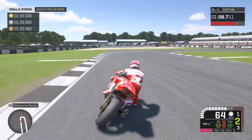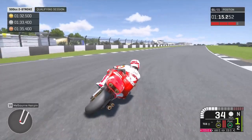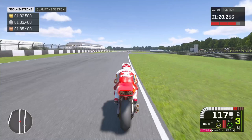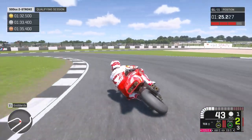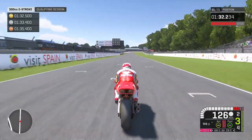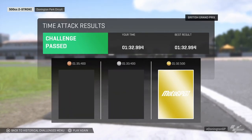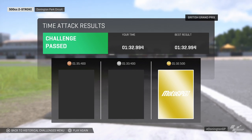Let's see if we can just negotiate this corner - that wasn't too bad. Sped up a bit there, thought I was going to get kicked off. This bike handles so well - I think we're going to be able to get the gold. Oh, that was close - not too far away but we got the bronze and silver. Let's go again and see if we can achieve the gold.